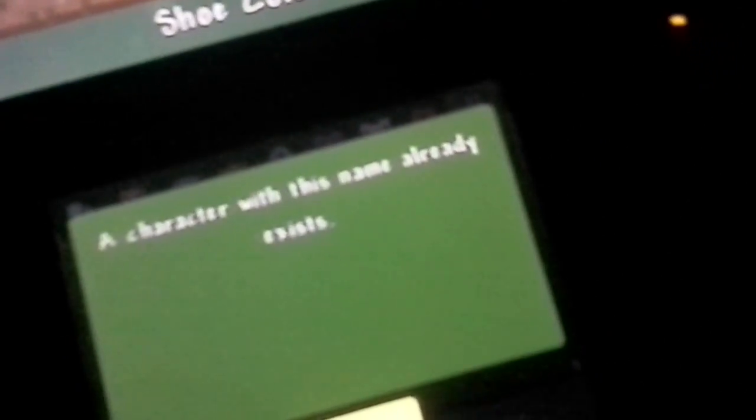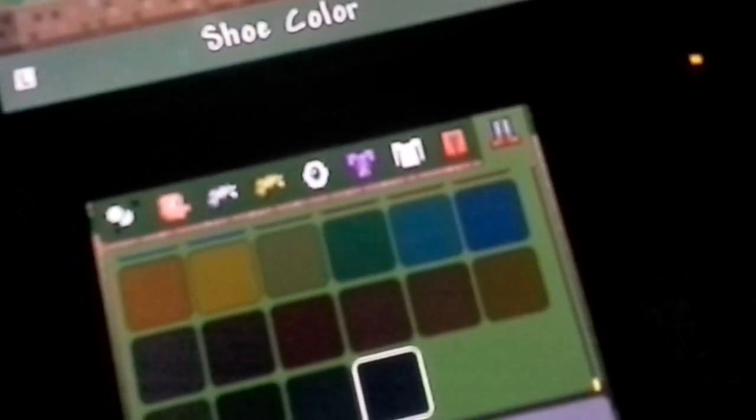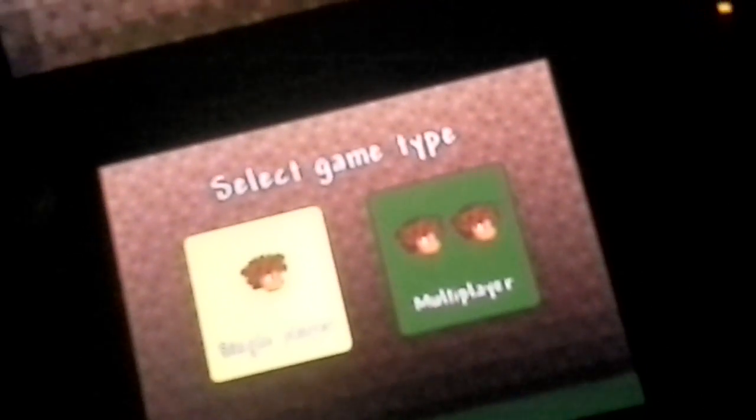It's gonna be a lot easier to use my pen for this. Alright, a character with this name already exists, so we're just gonna put Extinct because my other profile is called Extinct Slime — so that should be good. Alright, single player, and we're gonna make ourselves a new world.